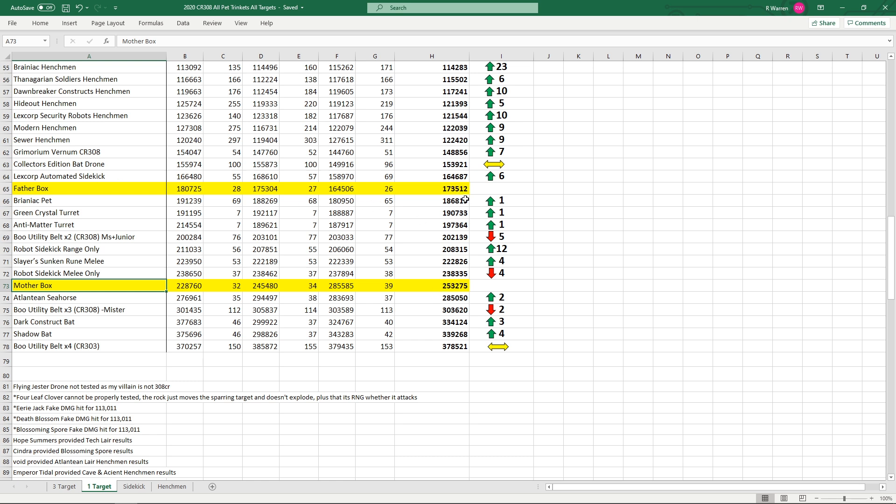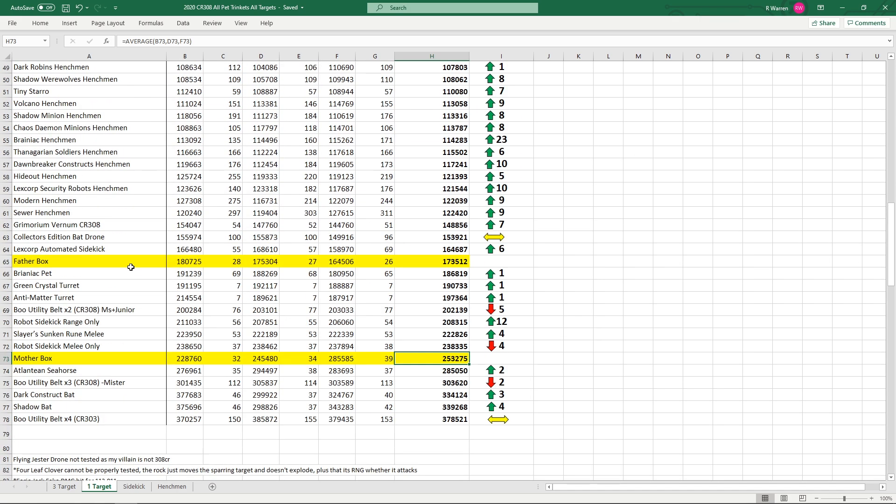Fatherbox falls behind — it's higher than Lexcorp but less than Brainiac Pet. Motherbox is not too bad. If you don't have Seahorse and you're running this content and you have Motherbox, that's still a good substitute to use rather than Boo, Lexcorp, or anything else. Overall it's not a bad addition to the game.